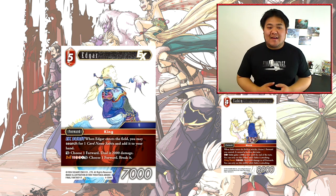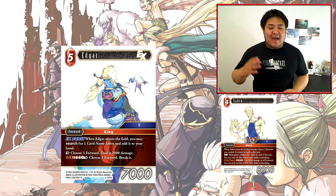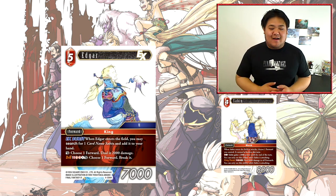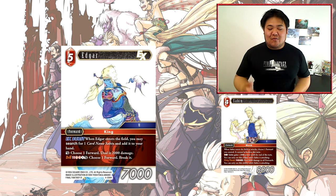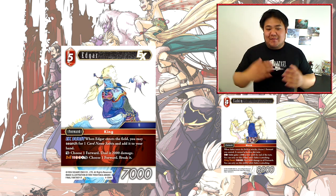Next we have Edgar. Edgar is a 5-cost 7000 power forward with EX Burst. When Edgar enters the field you may search your deck for a card named Sabin and add it to your hand. It also has Dull — choose one forward, deal 2000 damage — and an S ability: 2 Fire, 1 Dull — choose one forward, break it. So this card has a lot of abilities.